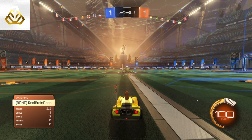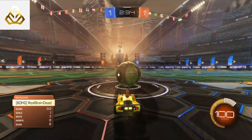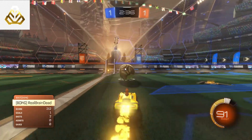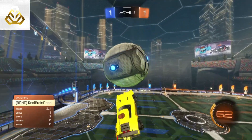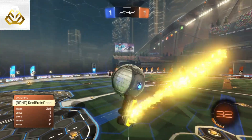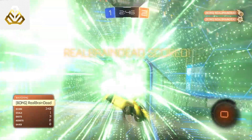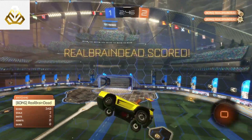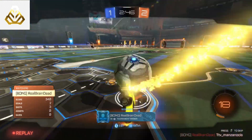Shot number one for our gold ranked player — looks like he is going to be going for a setup off of the wall. Is the gold player going to do anything special? It's a little bit of a strange setup. Looks like he's going to touch it. Is a gold able to air dribble? Decent control at the start, but he does lose it with that lack of aerial control, which we would expect for a gold. He does end up double tapping it and slotting it into the goal, though, which is still going to be fine.